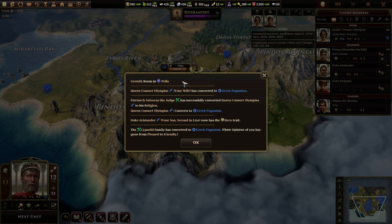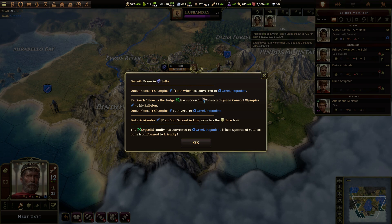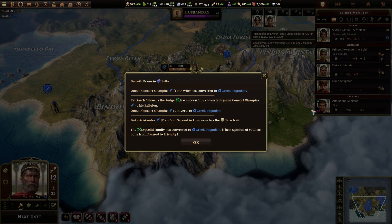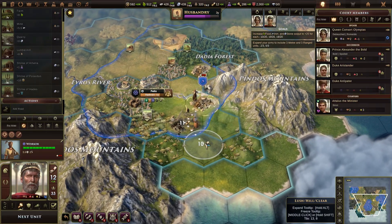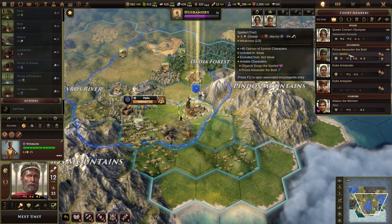Growth boom impeller. Queen Consort Olympias, your wife, has been converted to Greek paganism — Patriarch Seleucus the Judge has successfully converted the queen. Yay. Duke Aristander now has the hero trait. Come on — Alexander, your brother is way better than you are already. And the Sipsilid family has converted to Greek paganism. Yay, that's great.